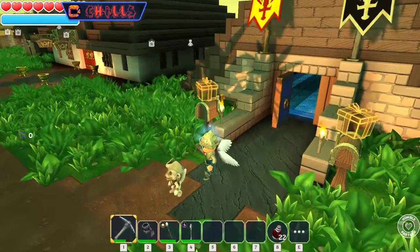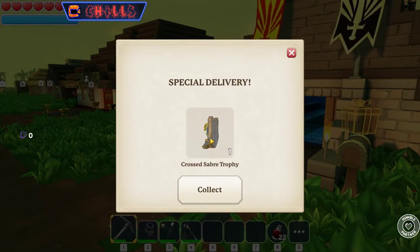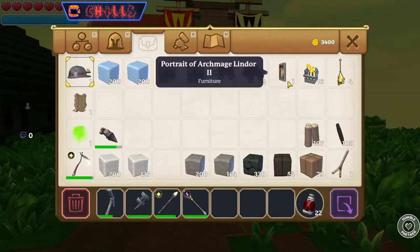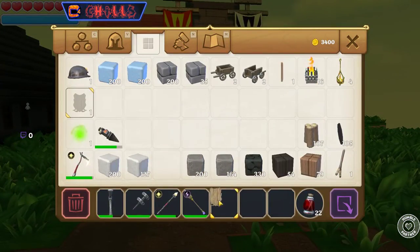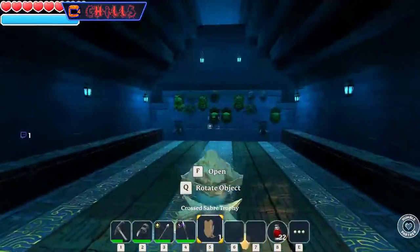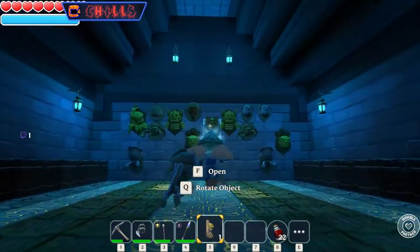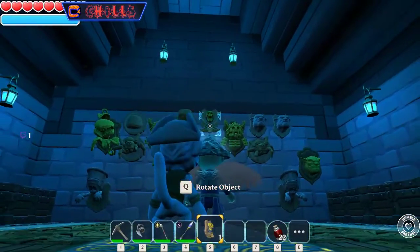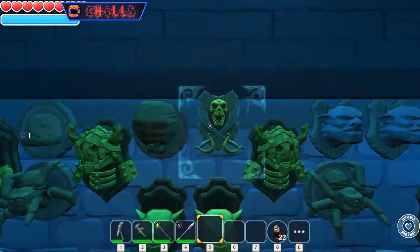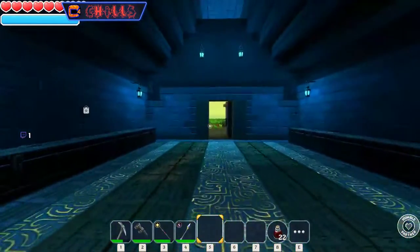We'll put that ever so slightly in the background. And now — a crossed saber trophy. Let's see. Let's steal it from me. Nice. Where are we going to put that? It's a little baby one. Maybe for right now, right up there. Fancy. Look at that. Neato, huh? Nice.